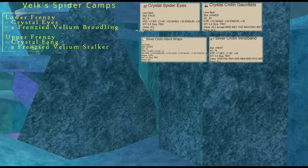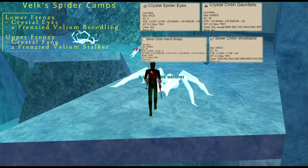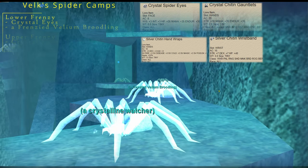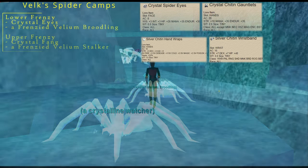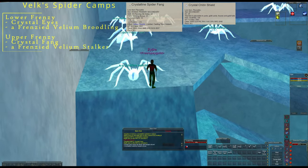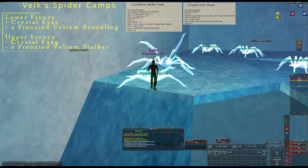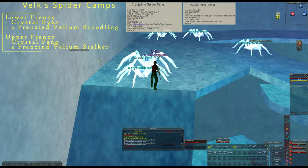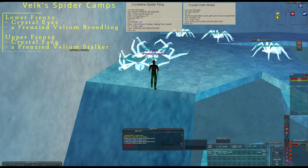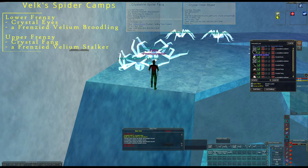Crystallized has a couple nice drops. The broodling has a chance to drop a silver chitin or chitin wristband, which is a magic item. It's right next to that pillar. Here's the ramp - what is called the frenzy ramp or the frenzy camp spot. Right below is a safe spot. The introduction here is Crystal Fang, which has a nice shield drop. There's a cluster of about five spawns, which makes this very difficult to access as a solo necromancer.